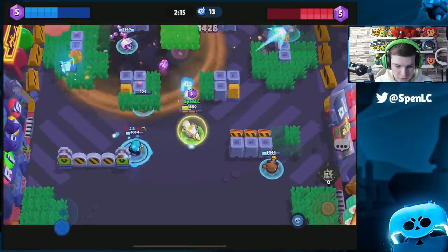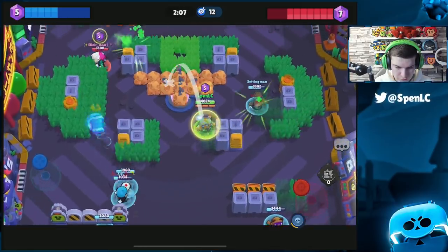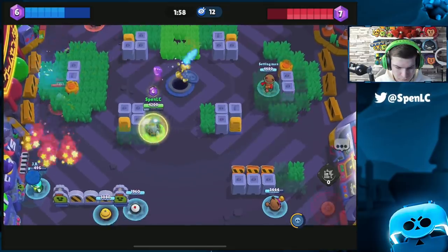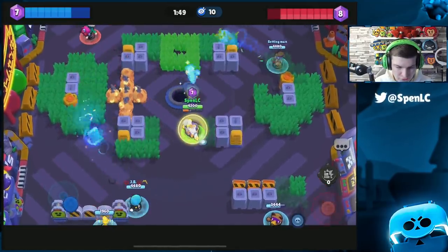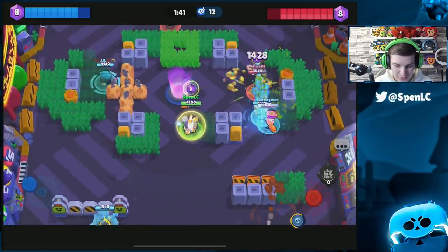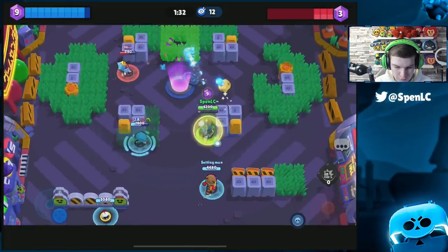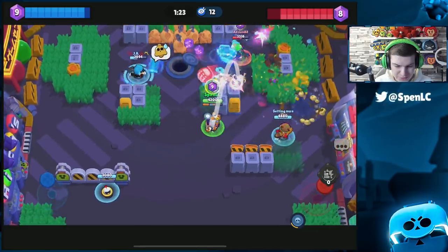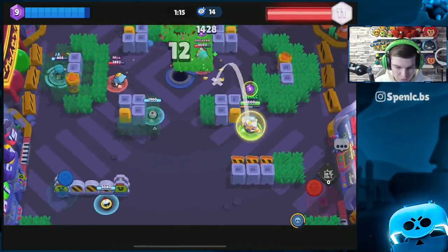Rosa is actually a really hard matchup and synergizes well with Byron, so it's tough to deal with. We're getting pushed back hard. Rosa is a pretty rough matchup — if I was focusing on Byron though, I could take him down pretty easily. A lot of times him just spamming heals onto Rosa is making it really hard to do anything. That's why I keep saying most of the time you may have to just bring out Byron yourself.